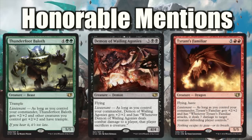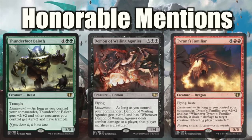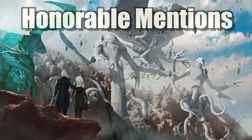Thunderfoot Baloth, and in fact all the Lieutenant cards are very well designed. Thunderfoot Baloth does the most overall. Stormsurge Kraken is in and of itself very useful. Demon of Dark Schemes is a huge swinging card. Tyrant's Familiar — I absolutely love the design on that card. All the Lieutenant cards are overly cool. The Angel one is probably the weakest, but they're all well designed. And those are our honorable mentions — let's get to the top ten list itself.